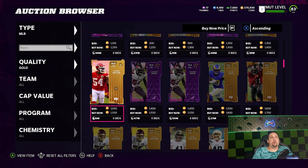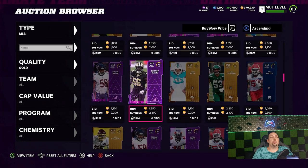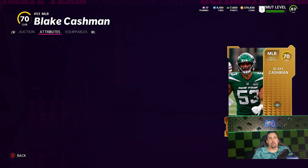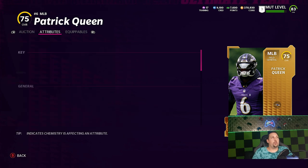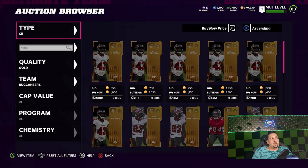For user middle linebackers, you could go with Jarrad Davis who's 80 speed, but a better value and not much more in price is Blake Cashman — 83 speed and 84 acceleration. People don't typically user their linebackers, but if you want someone who can go sideline to sideline he's probably the best option. Patrick Queen is another good one — 83 speed, 84 acceleration — though much more expensive. I'd rather roll with Blake Cashman for the cheaper price.